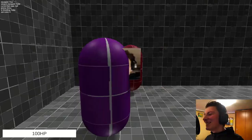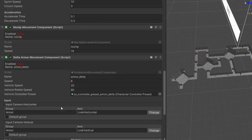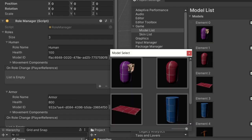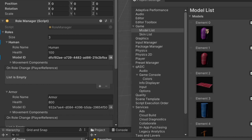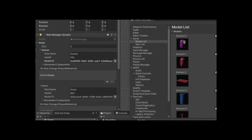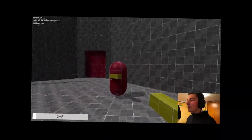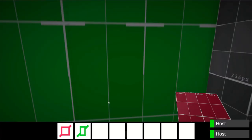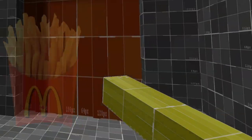Currently, there is a functioning roll system, quite an advanced hotswappable movement system which I had to make because of the suits, and very flexible model synchronization which theoretically will allow plugin makers to even make prop hunt — that is, if anyone will make plugins for this game. Inventory exists, and guns? Let's not talk about them. I can open a door and keycards are functioning. Some things will be rewritten, but for now it's good enough.